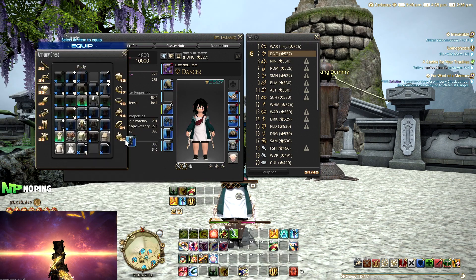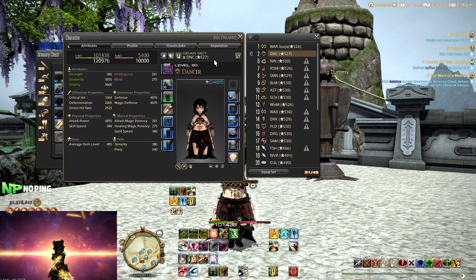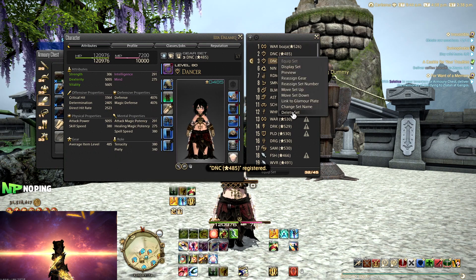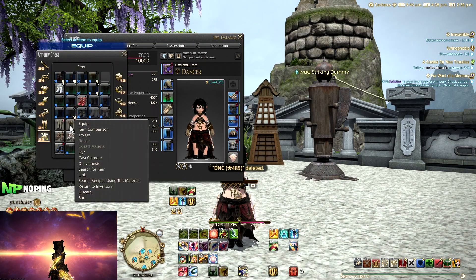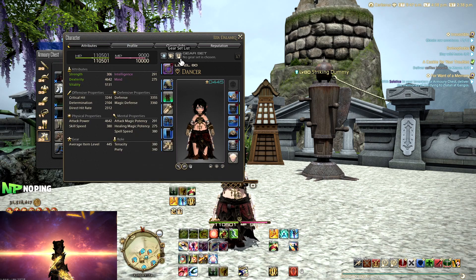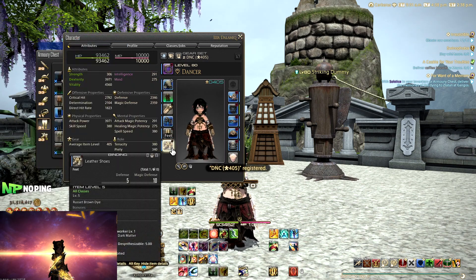If I then want to change out some gear — say this is new gear I want on my dancer — I can just update the gear set right here. I don't have to be in this list anymore; I can close this, change out whatever gear I want, and then without needing to go into this menu I just click update gear set. Then my dancer is saved like this.